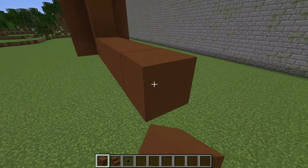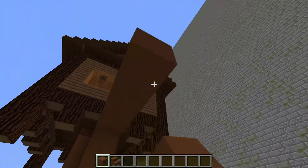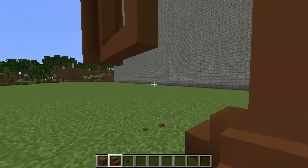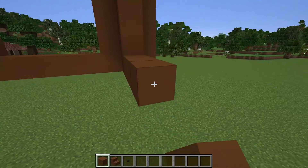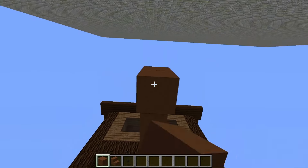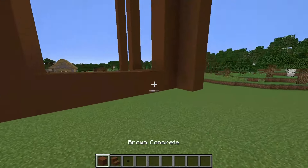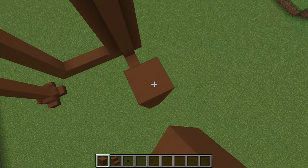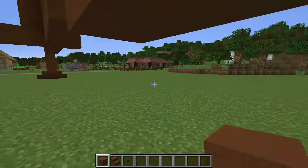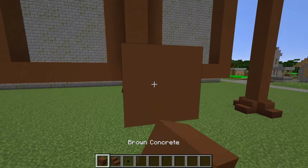Now I'm starting to build the legs of my house head out of brown concrete. I'm building its first leg. I'm putting steps from below. Now I'm building the second, then the third according to the same principle, and finally the fourth.